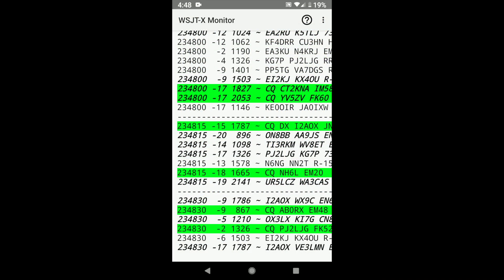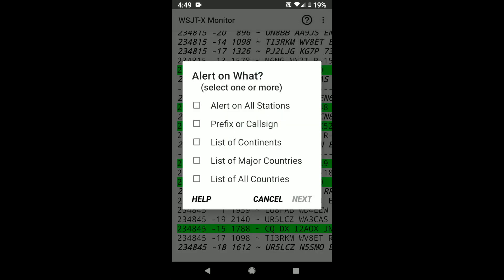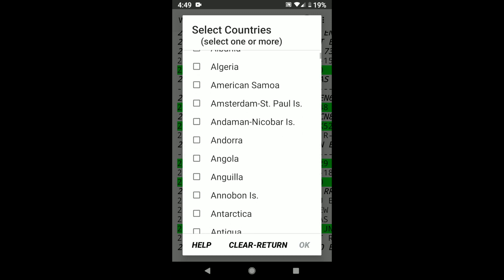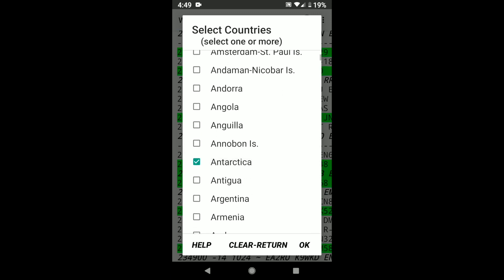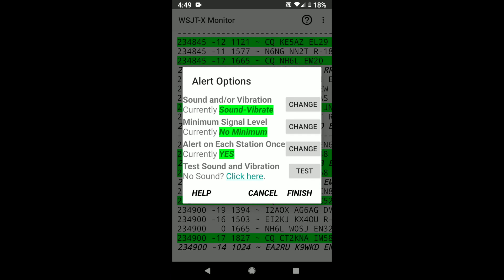Now let's set an alert. Go to the menu and choose Alerts. Let's set an alert for a specific country — I'll choose List All Countries and find Antarctica. You can then choose whether to get the alert as a sound or vibration — choose whatever you want and finish. Any time the application finds a call from Antarctica, you will get an alert.